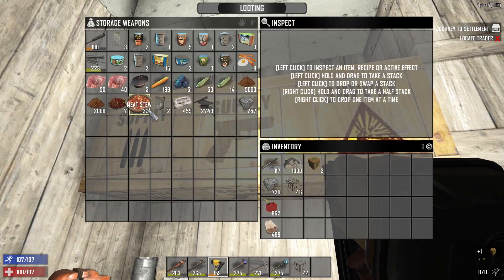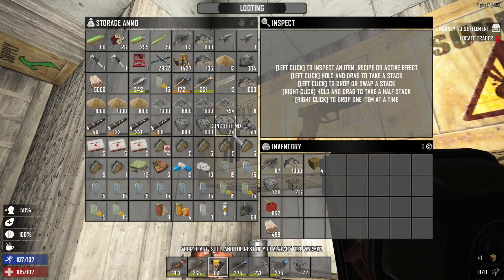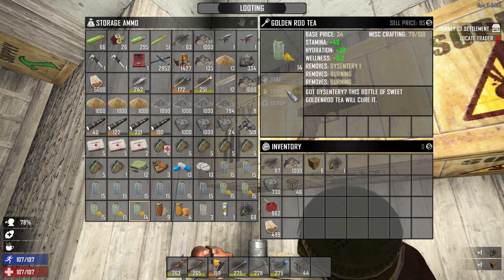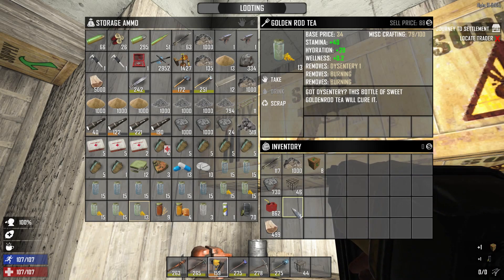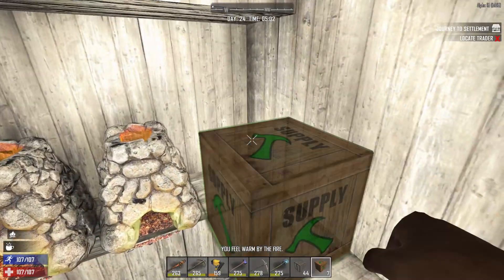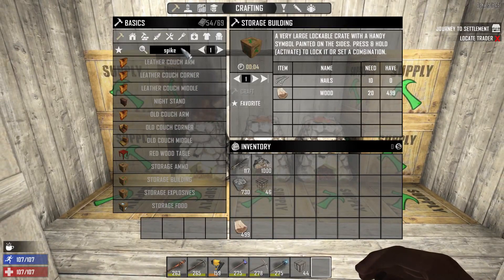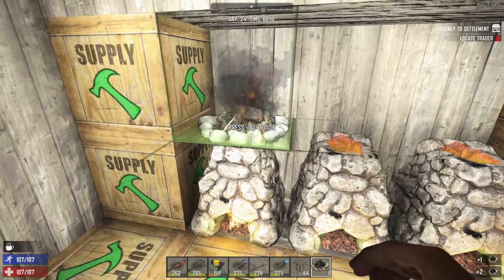Let's take a look. Take a bite or two of some meat stew and some goldenrod tea. Our gas we can put up over here. Okay, there are our storages. Now you'll see what I was trying to accomplish with the storages. Then we need three of those.